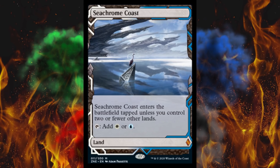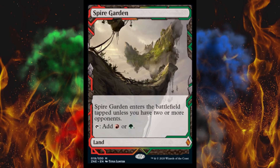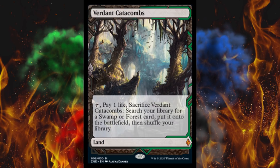Seachrome Coast: regular is $7, this one's $40 — that's a bit of a gap. Sea of Clouds is $30. Spire Garden is $30. Strip Mine is $30. Valakut, the Molten Pinnacle is $30 — the regular card is $25. Sea of Clouds regular is $15, this one $30. So there seems to be a price floor of $30 on the kind-of-rare ones, and the real established garbage ones are like $20 to $25. Verdant Catacombs is $80, with the normal sitting at $70.